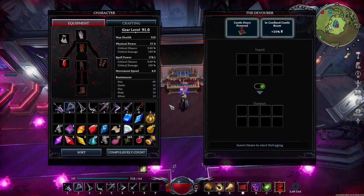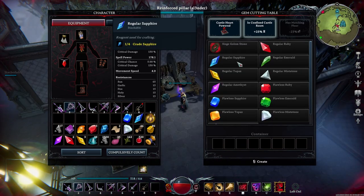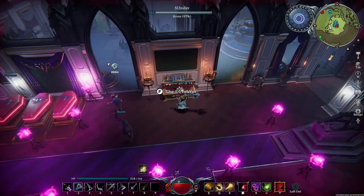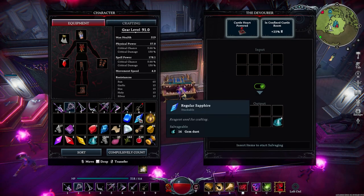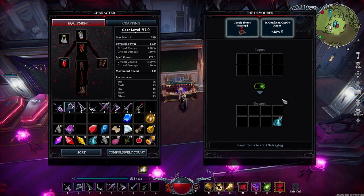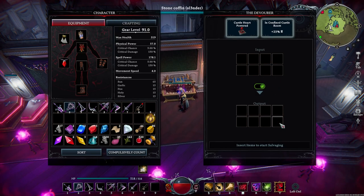One thing to note: you definitely want to have your Devourer in a confined room. It takes four Crudes to make one Regular, and four Regulars to make one Flawless. It doesn't matter whether you use Crude, Regular, or Flawless — they all give relative amounts. If you break down a Crude Topaz, you get four gem dust. If you break down a Regular one, you get four times that amount, so 16. And if you do a Flawless one, you get 64. The amount you get back is relative to the quality of the gem.